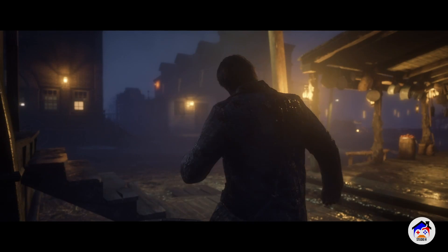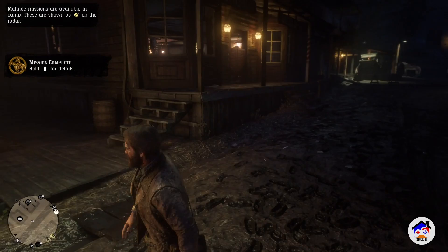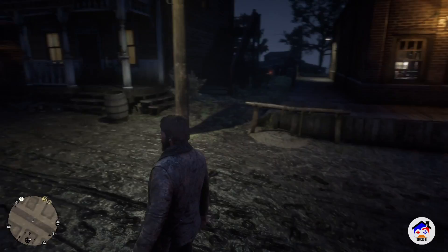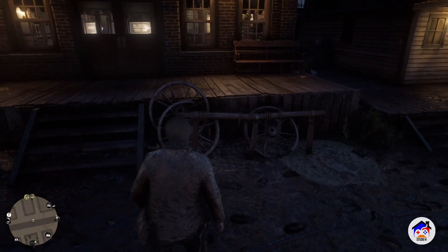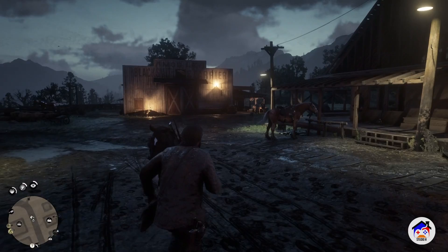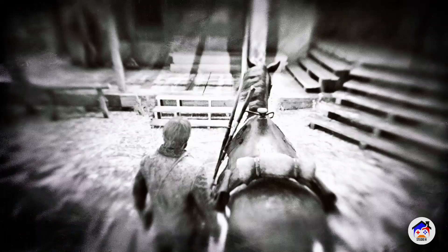Dang, guys. Looks like we got ourselves all dirty. And where in the world is my hat? I remember losing my hat on that train heist mission actually. And where did my horse go anyways? I remember hitching my horse over here. Come on, horse, where are you? My horse is in that place by itself. That other horse looks huge compared to mine — it just seems buff. Let's see what other missions we can go around here. That mission was just to teach us how to fight.